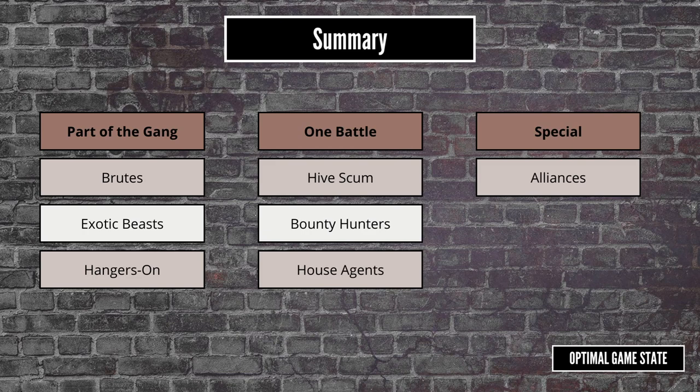Then we have the house agents, who will work cheap for low reputation gangs, but maybe those gangs should be spending credits on a ganger instead. All variations on the same theme. Alliances bring it to the natural extreme, as you are essentially getting fighters for free. There are drawbacks, but the advantages are so great that it's unlikely you'll really worry about them. I suspect the majority of campaigns will not allow alliances — they really feel like a step too far.